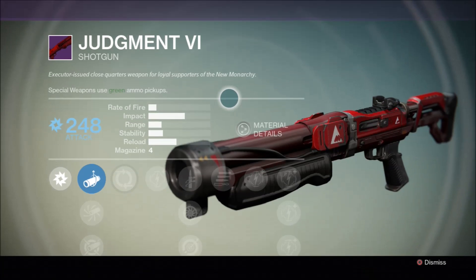You'll also need to spend crucible marks, which can be earned by taking part in crucible matches. If you want to buy legendary faction weapons you'll need to be rank 3 and again part with your hard earned crucible marks.